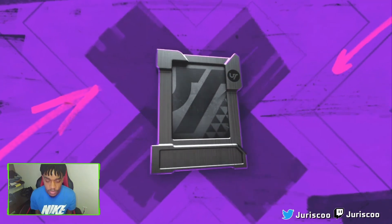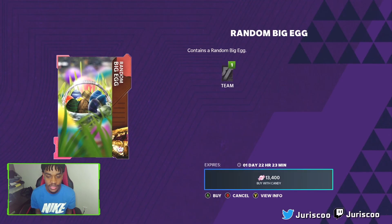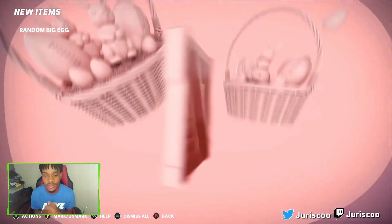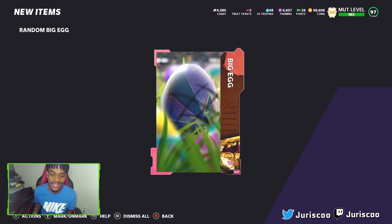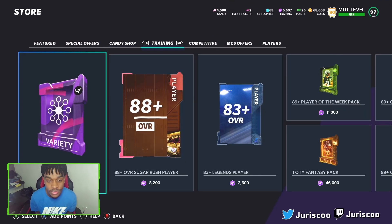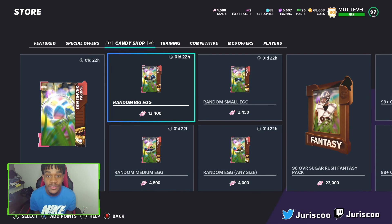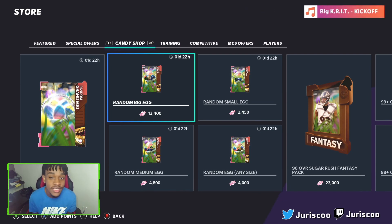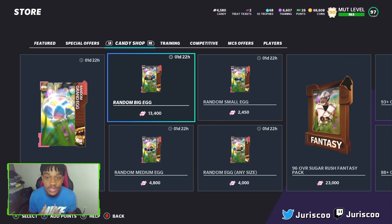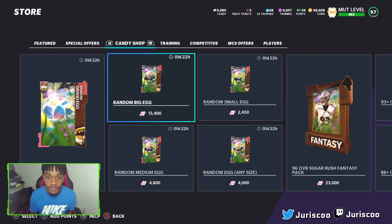Using 13,000 candy for the first re-roll, we got a big egg — not an ultimate egg. Second re-roll, another big egg with what looks like a MUT Heroes player. The best way to get candy right now is doing training re-rolls or solos, since buying on the block is expensive. If you don't want to open eggs, make sure that when Sunday comes you're on the auction block ready to snipe — the market is going to absolutely crash because everyone will be opening eggs and selling. If you are doing egg re-rolls today or tomorrow, the random big egg is by far the best option.